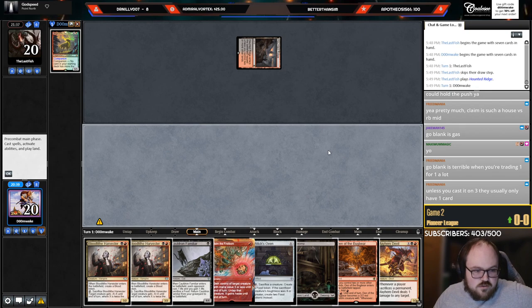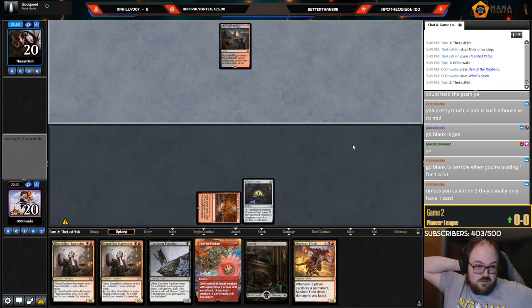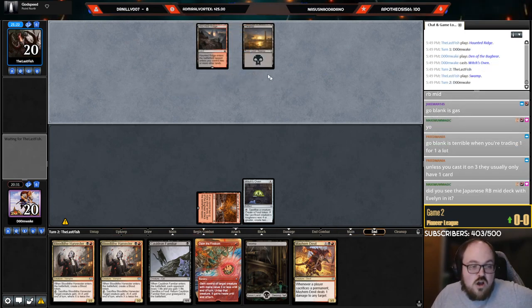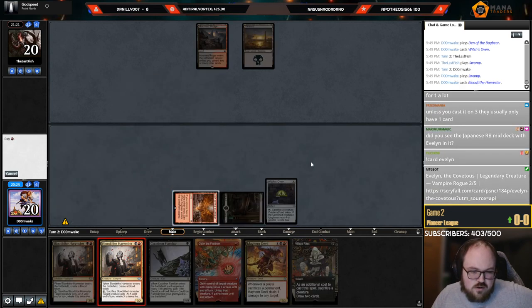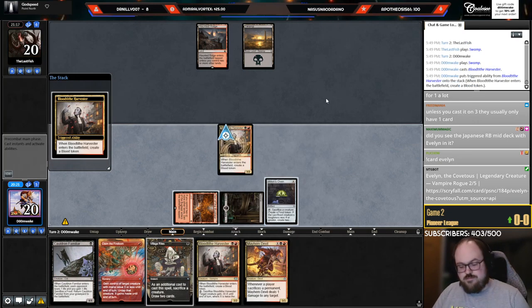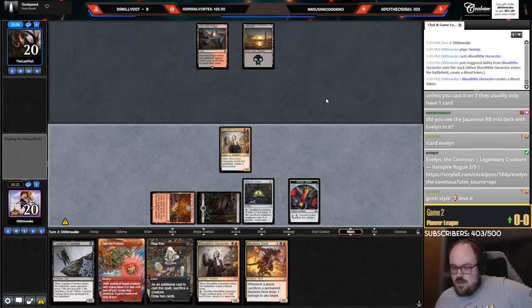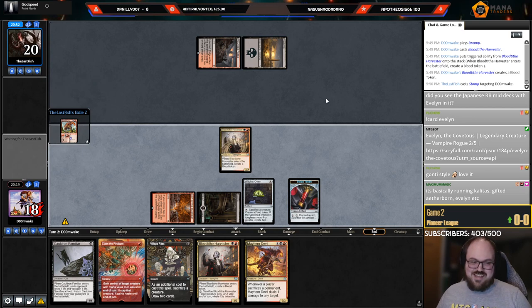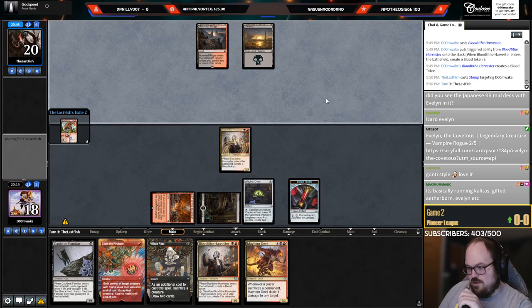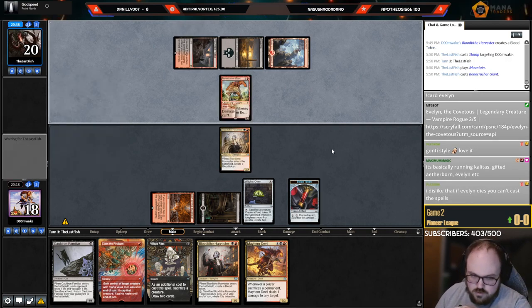Going to lead on Oven just in case they have something weird like Spikefield Hazard. Also better against Bone Crusher — if I play Cat and then go to play the Oven, they can respond with Bone Crusher to kill the Familiar. Playing Harvester here just to use mana better; they can't Bone Crusher because I can just sack it. Bone Crusher is kind of embarrassing in this matchup — it's just a three-mana 4/3 and they can never cast Stomp.